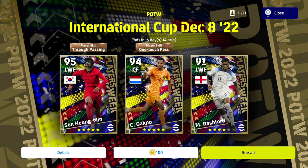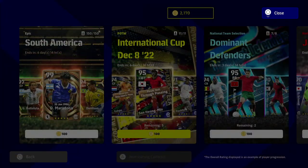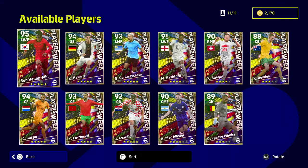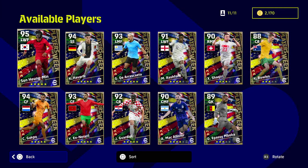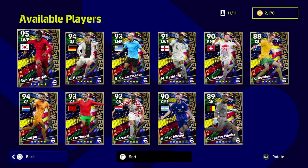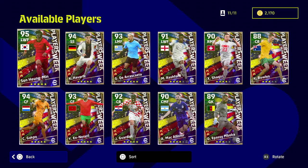We're going to look at the International Cup World Cup basic players — the Player of the Week selection for this week. I've already done a player review on it and the link will be in the description below. This is a beastly Player of the Week — there are about three players here that are really, really good to have either on your bench, to bring on as an impact sub, or to start.